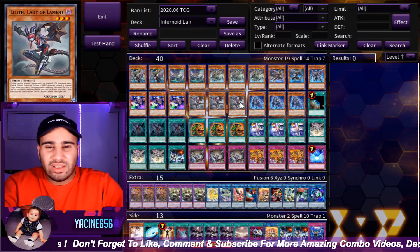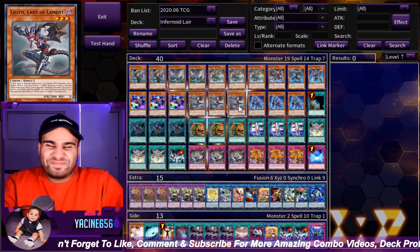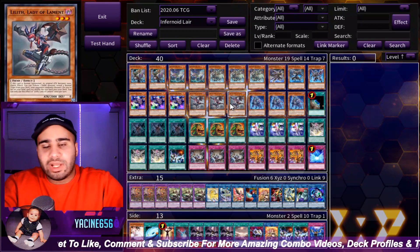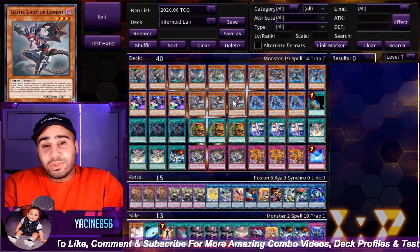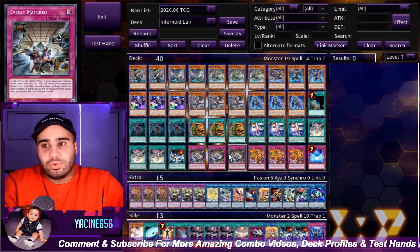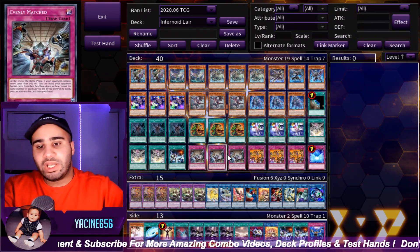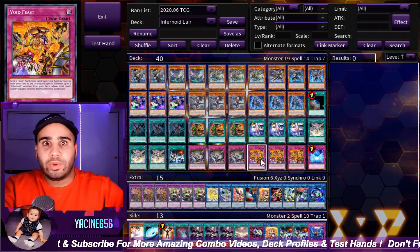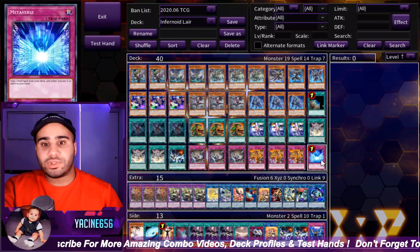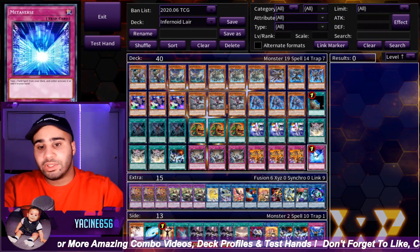If Lilith was something else, like a Lightning Storm or a Mystic Mine, it's not too great — but with Lilith you can actually do some cool stuff even during your opponent's turn. During your opponent's end phase you can just reveal three Evenly Matched, and then during your own turn go into battle phase with only one backrow and use Evenly. Most of the time you just tribute right away during your own turn and set Void Feast. Sometimes I just reveal one Metaverse and the two other cards, because Metaverse is obviously the most powerful out of all these cards.